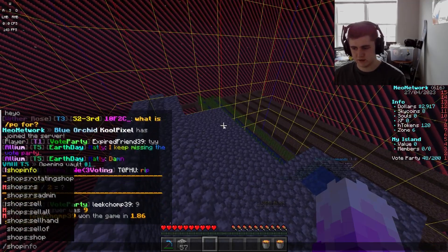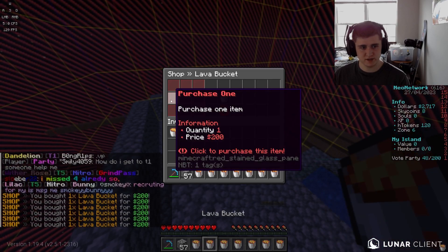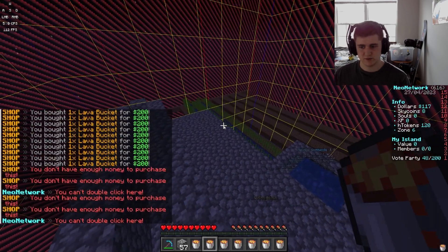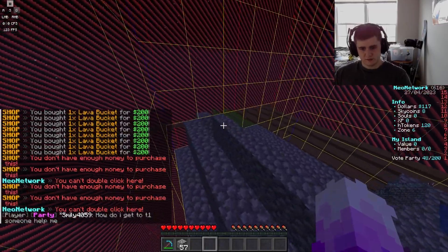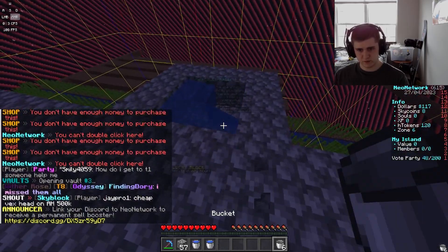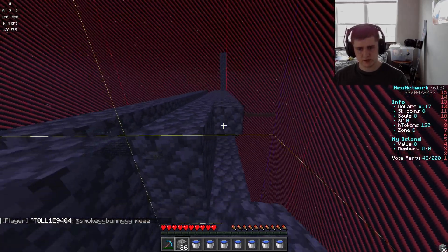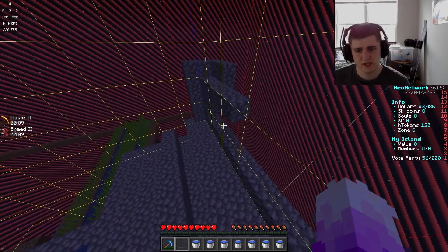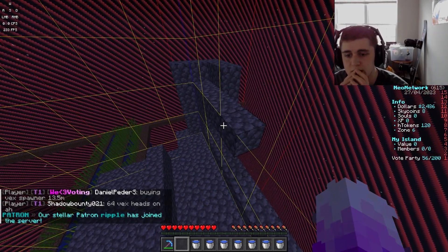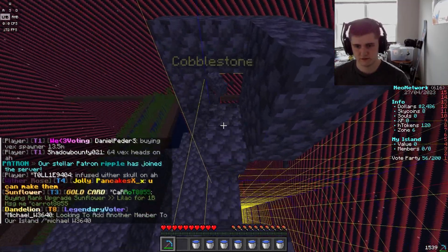My next challenge is getting enough lava — water's fine because I have an infinite source, but I definitely don't have enough lava. Lava costs 200 each — that's fine actually. I have almost no money but I'll buy as much as I can. I'll grab buckets and fill them with water. I think I might need to move all this forward one block — yeah, I think I built it too far back. That's really unfortunate.